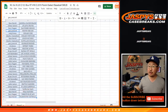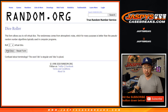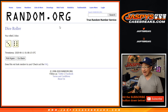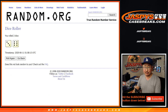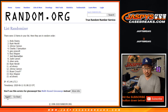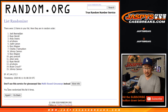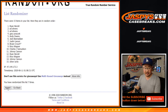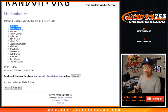Let's randomize that original 15 names, which I have saved right here. Top two after nine are in the next Diamond Icons break, which is coming up. Top two after nine. Good luck. After nine times, top two after nine.